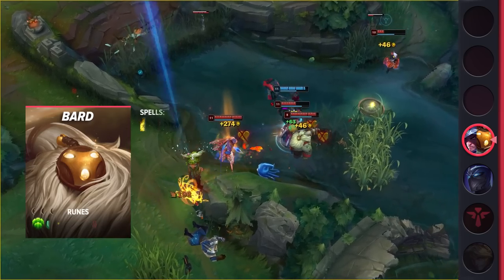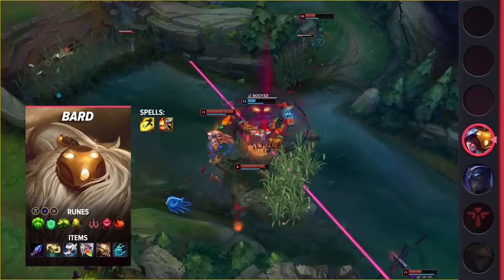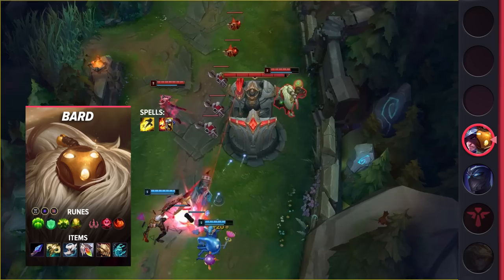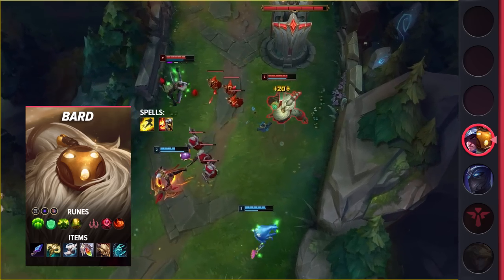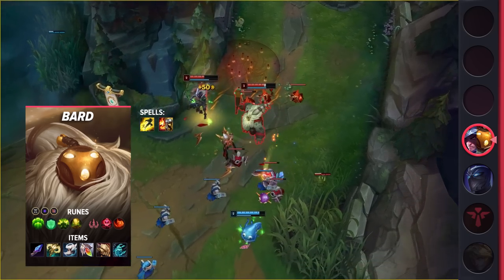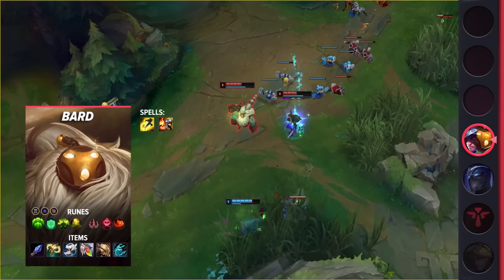Moving onto Bard's build, you're going to be taking Flash and either Ignite or Exhaust as your summoner spells. For your runes, be sure to take Guardian, Font of Life, Conditioning, Revitalize, Zombie Ward, and Relentless Hunter. These runes will give you a nice early game while also boosting your roaming potential so you can keep up with Talon. When it comes to your items, you'll be building Spellthief's Edge, Radiant Virtue, Boots of Swiftness, Redemption, Dead Man's Plate, and Anathema's Chains.